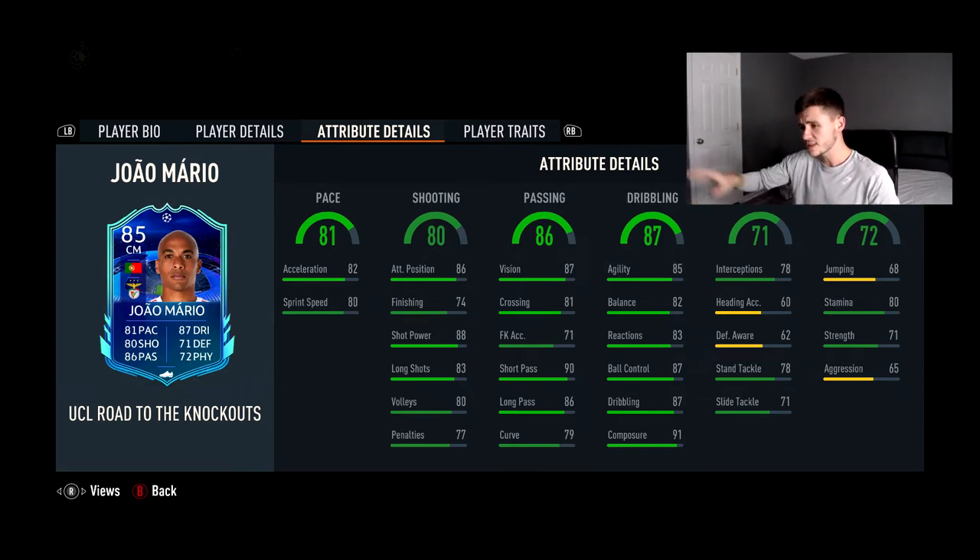This is where his card dips a little: 71 defending and 72 physical. Interceptions, heading accuracy, and defensive awareness are a bit on the lower side. If you want him to be stronger defensively you can put an anchor chemistry style on him to increase defending, physical, and pace. Stand tackle is 78 and slide tackle 71 — decent for a center mid, and ultimately it comes down to your skill reading the opponent. Physical breaks down as 68 jumping, 80 stamina, 71 strength, and 65 aggression — more technically gifted than a workhorse.